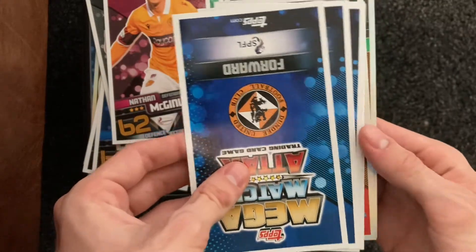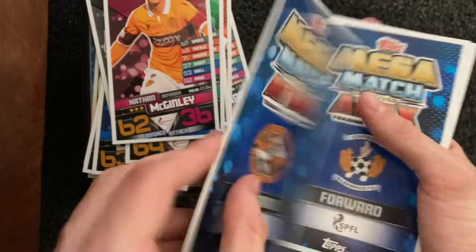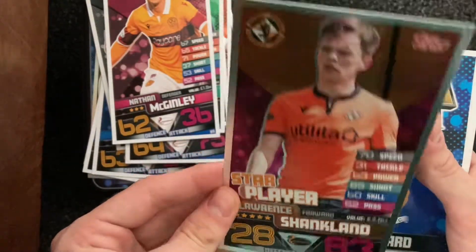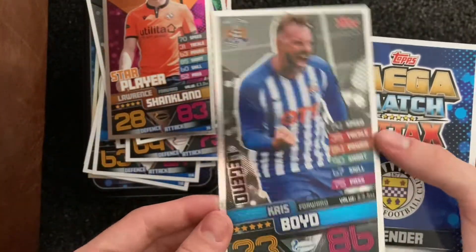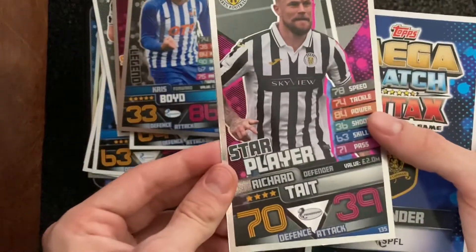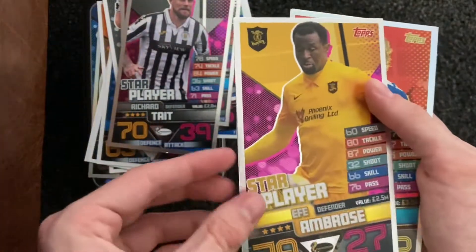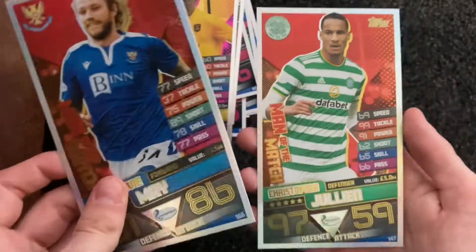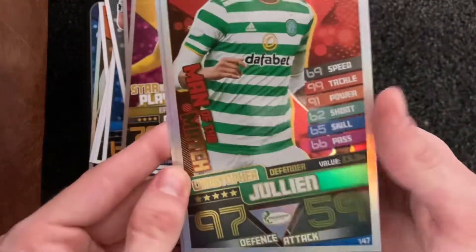Let me figure out how these work. Oh okay, these are mirror foils. Star player Shankland — that's kind of cool. A legend: Chris Boyd. A star player: Richard Tate. Star player: Ambrose. Man of the Match: Stevie May. And a Man of the Match: Julian from Celtic, 97 defense — that's a good card.